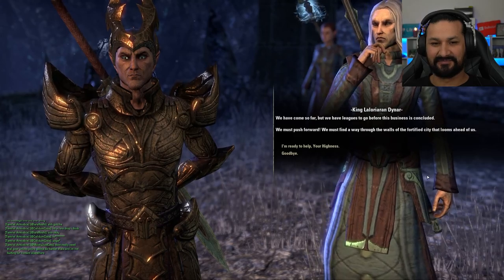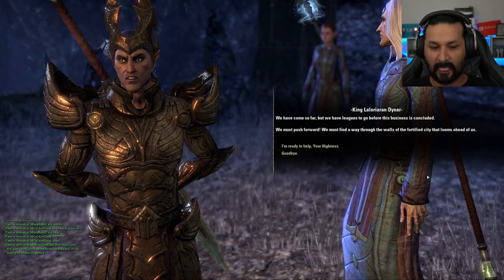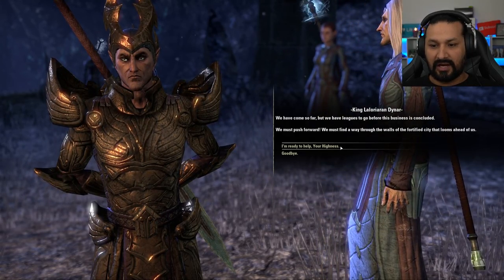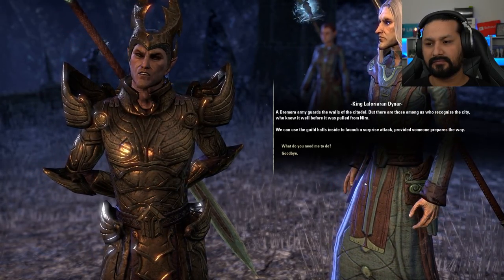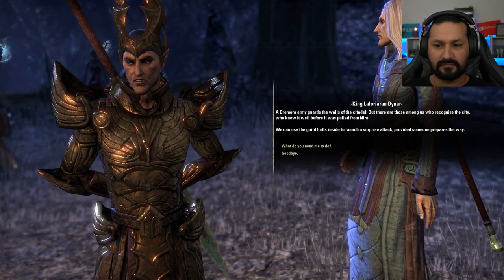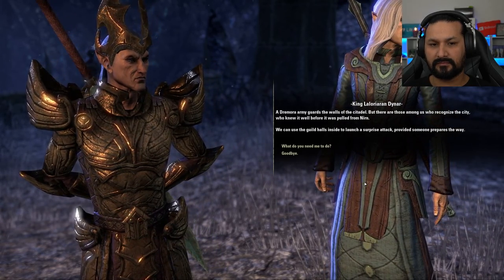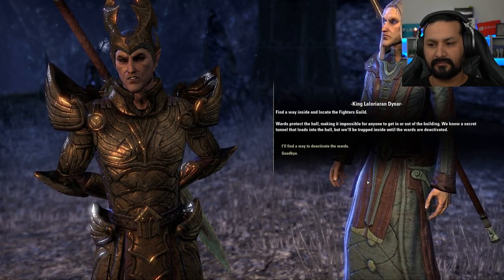'So far, but we have leagues to go before this business is concluded. We must push forward. We must find a way through the walls of a fortified city that looms ahead of us.' 'I'm ready to help, your highness.' 'A Dremora army guards the walls of the citadel, but there are those among us who recognize the city — who knew it well before it was pulled from Nirn. We can use the guild halls inside to launch a surprise attack, provided someone prepares the way.' 'What do you need me to do?' 'Find a way inside and locate the Fighters Guild.'